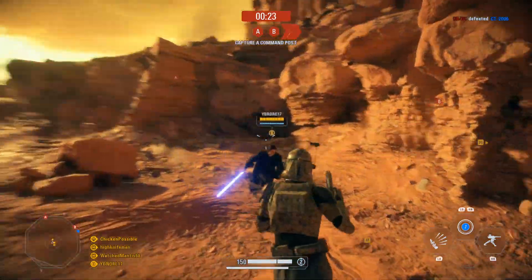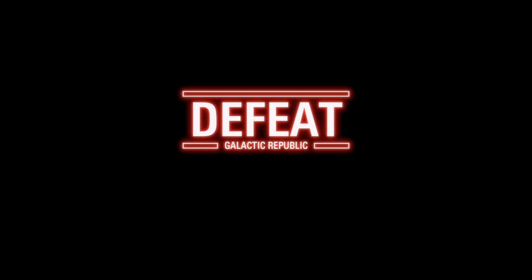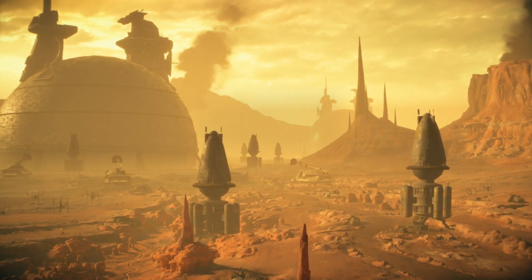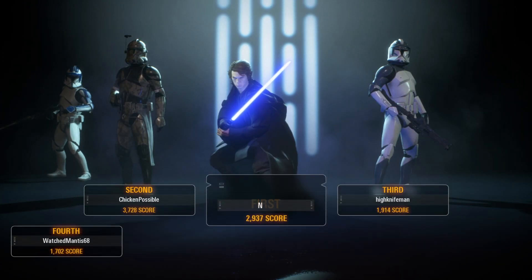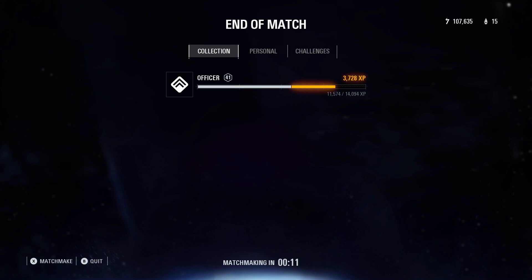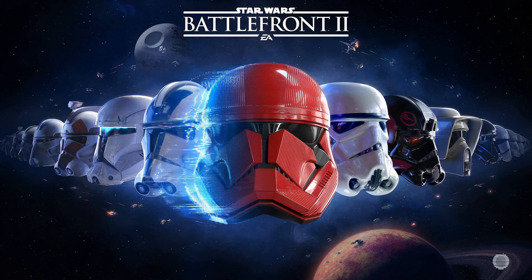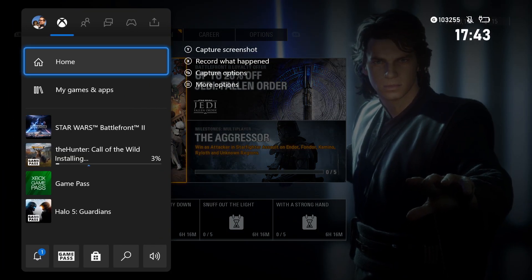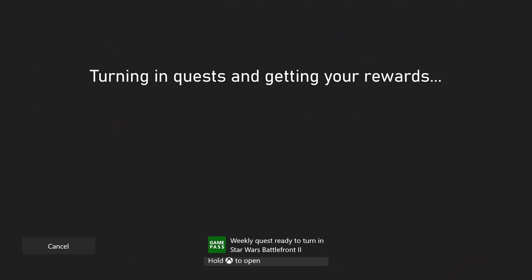We did end up getting defeated overall. The quest doesn't seem to unlock in the middle of the match — you do need to finish out the match before it will unlock. I actually didn't get a quest notification until late in the process. At the upper left corner in second place you can see my score of 3,728, so as long as you end up with more than 2,500 you should be in good shape. Hit B to quit out of the matchmaking queue, then switch over to the Game Pass app and you can see the quest is at 100% — go ahead and turn that in.